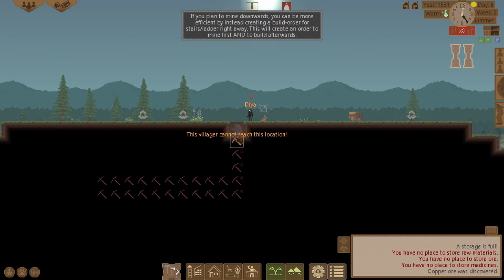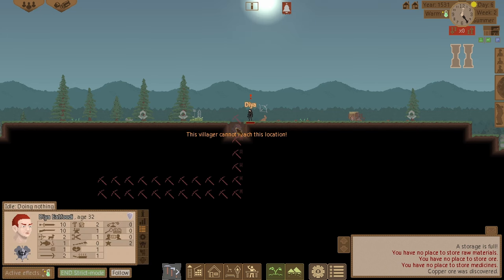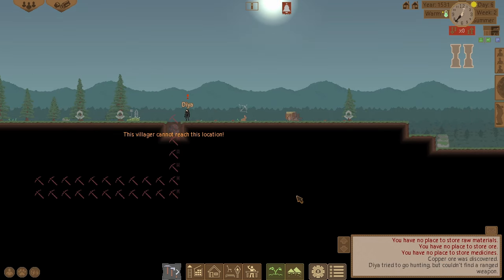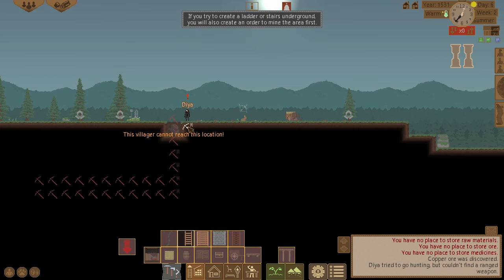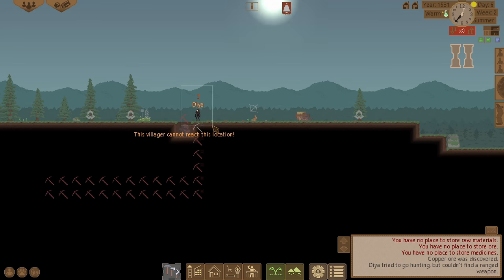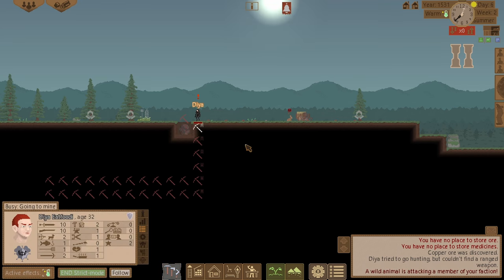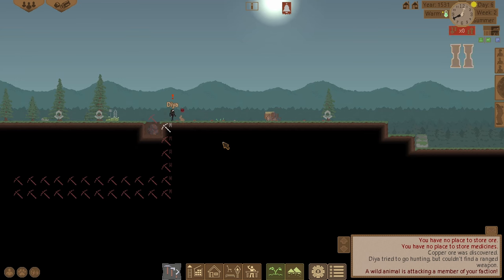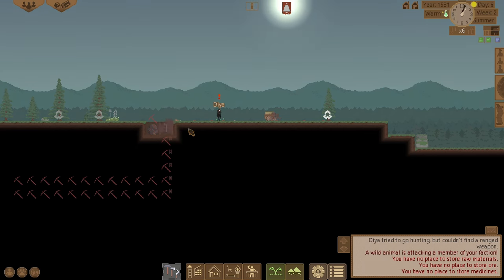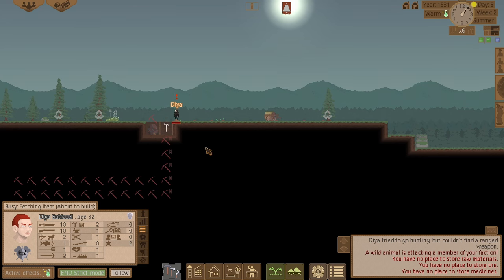There's a copper boulder in the way so I need to get that out first. Character can't reach the location, fair enough. Let's try going a different direction — start digging down here. A rabbit is trying to attack me, let's take it out.